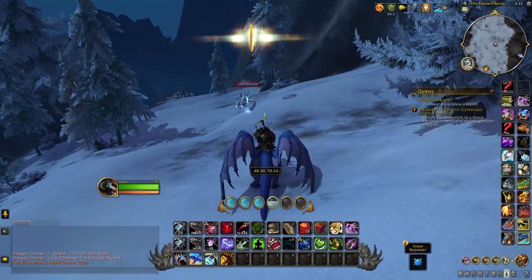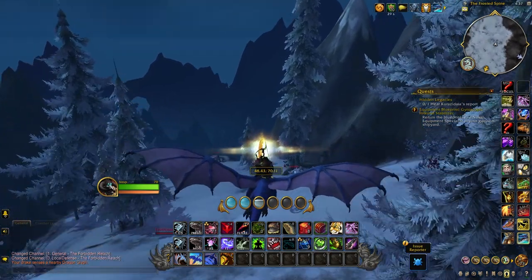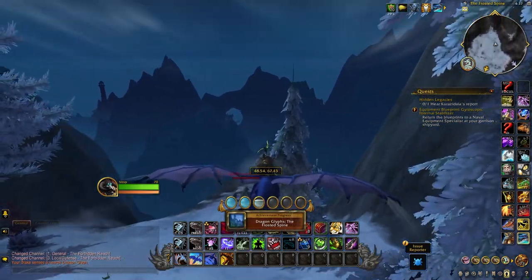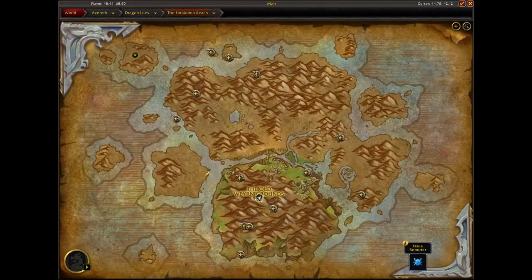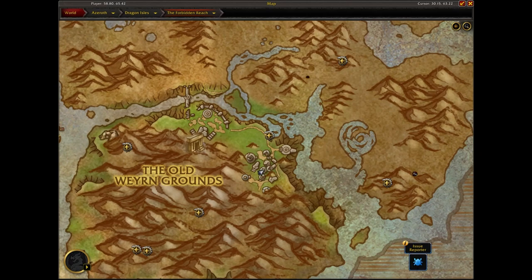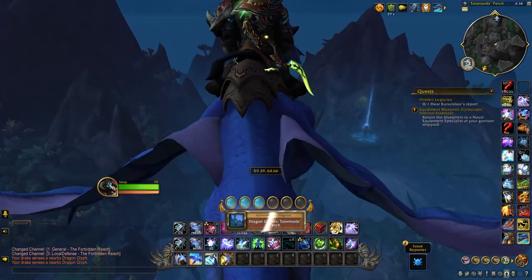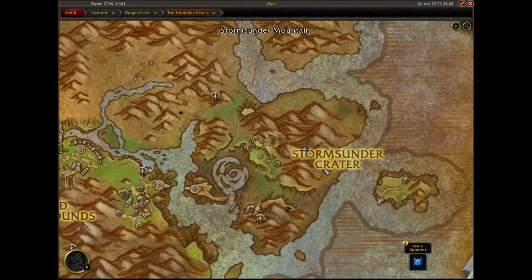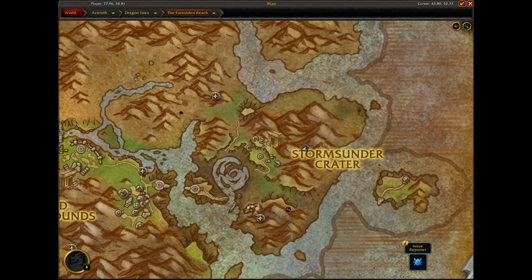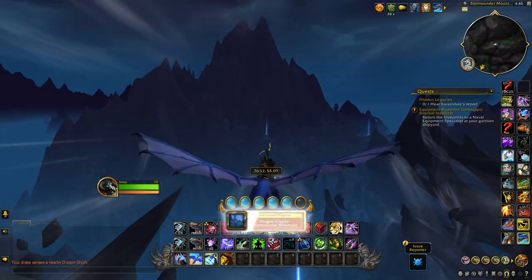Our first glyph is at coordinates 48, 68 in the zone of the Frosted Spine. Most of these glyphs are going to be up high so be prepared to fly up the mountains, but this one is found just under the G of the old wean grounds on the map. The next one is found just to the east at coordinates 59, 65, at the top of the Spire at the Talon Lord's Perch. After that we'll fly even more east to the Stormsunder Mountains — the third glyph is on the south side of the mountain at coordinates 77, 55.